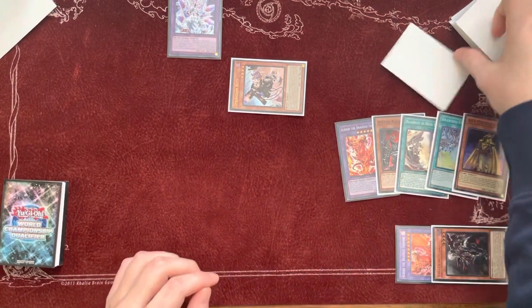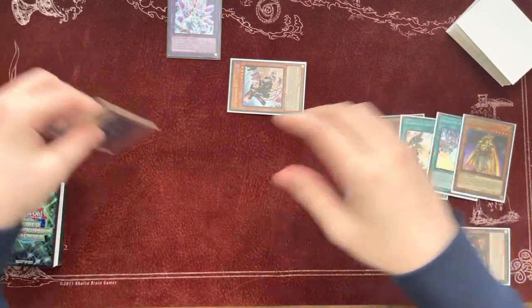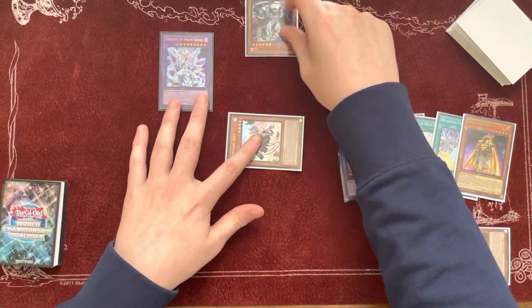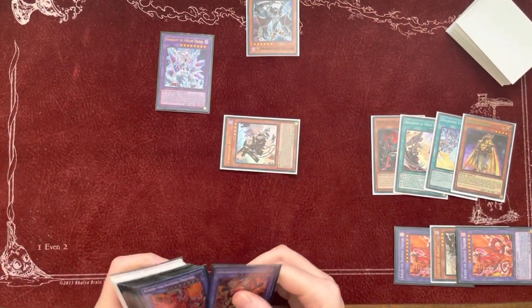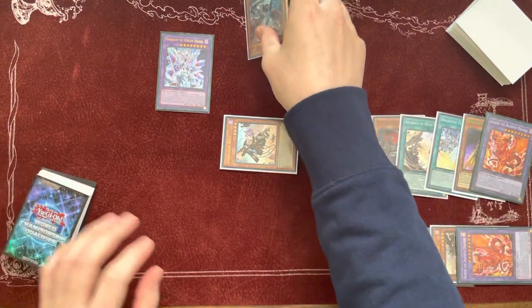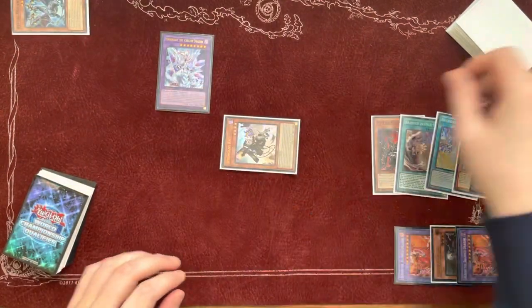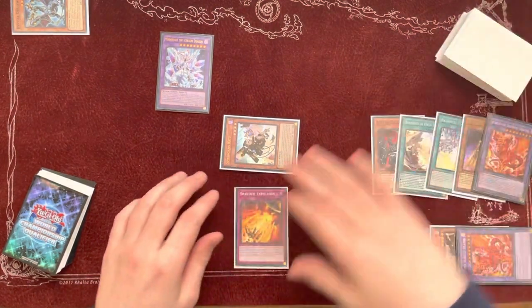At End of Main Phase, if your opponent decides to activate a Bistrials — summon their Bistrials, banishing Albion — you use Mirajid's effect, sending your third copy of Albion to banish their Bistrials. Then you go to End Phase and use Albion's effect to set this.